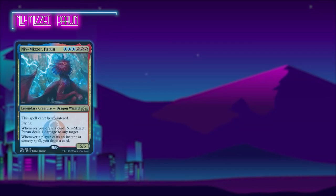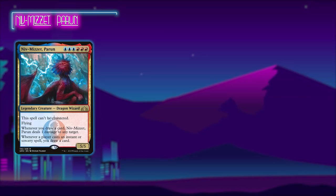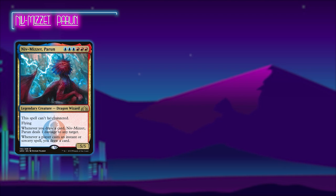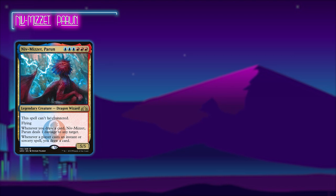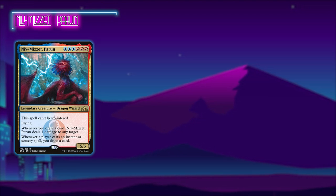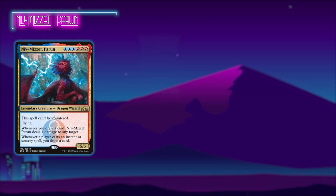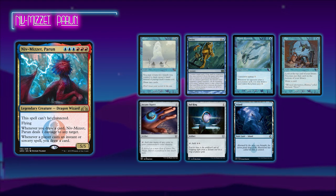Last but certainly not least, we have Guy Scott returning to the channel with his Niv-Mizzet Parun deck. This is a control deck that looks to maintain control over the board early and eventually play Niv-Mizzet with a Curiosity on it, dealing an arbitrarily high amount of damage to each opponent to win. With Guy, that's all four of us keeping 7-card hands. His includes Gush, Delay, Mystic Remora, Opt, Arcane Signet, Sol Ring, and a Basic Island.